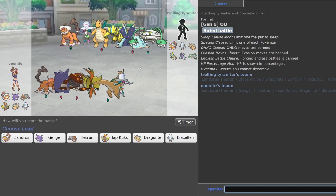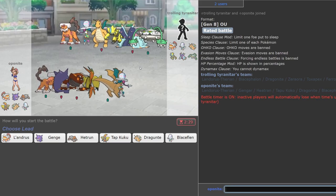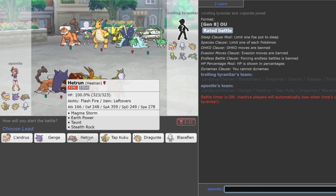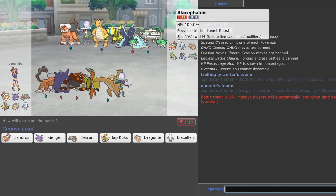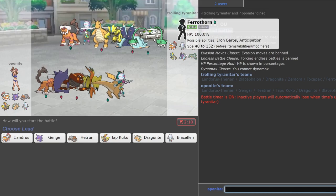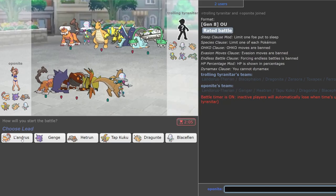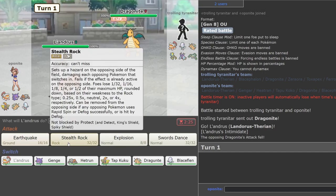Okay so I'm guessing that's another scarf Blacephalon on the next team, which I'm realizing I'm super weak to — that means I really have to keep Heatran healthy. He could also be specs actually, because Zeraora could be the speed control for the team, in which case Blacephalon probably has a better matchup.